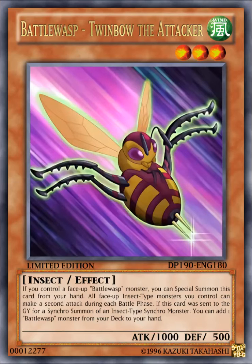Pretty much its actual anime effect was just allowing everyone to attack twice, and it also special summons itself when you control a Battle Wasp. I think the only thing I added for this one was the synchro material effect, where if it was used as synchro material, you can add one Battle Wasp monster from your deck to your hand. That's pretty much it for this card.